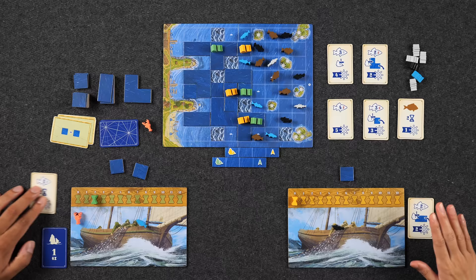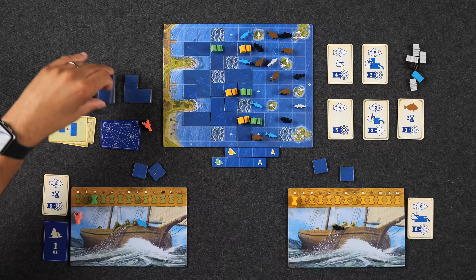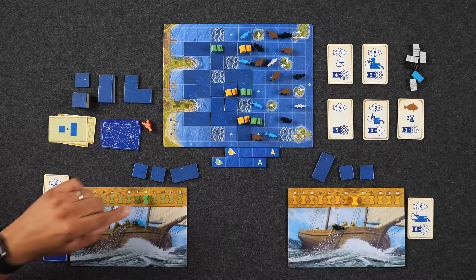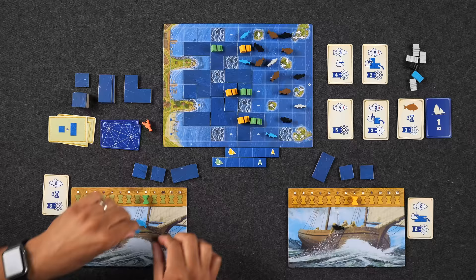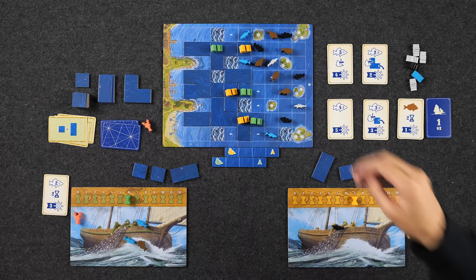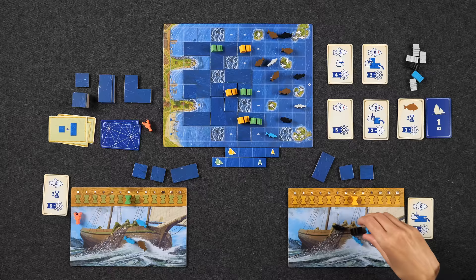Round 4 begins. A new star chart card is revealed — two singles and a long stick tile. Monique goes first with six time, but she had banked time from last round so she actually totals eight time. Naveen gets seven time. Monique immediately collects two adjacent fish — brown and blue — for two time.